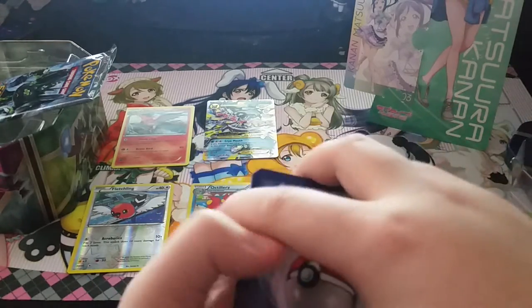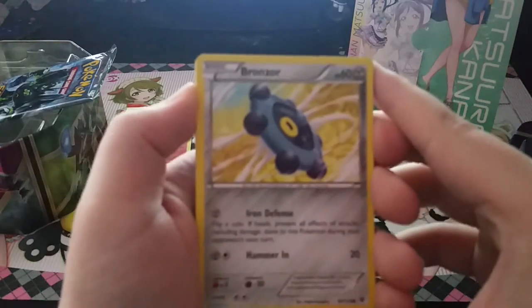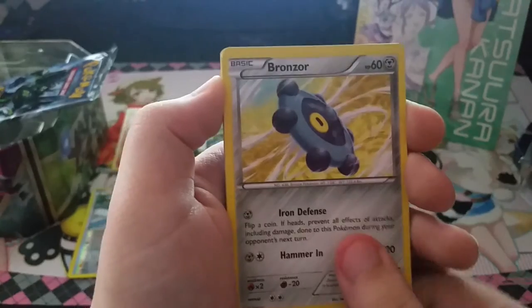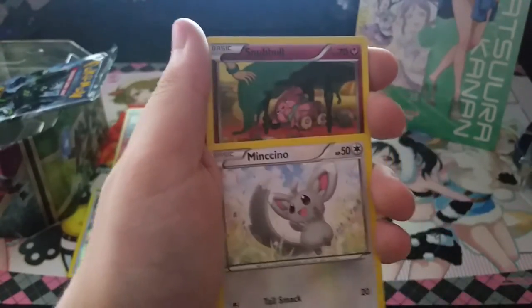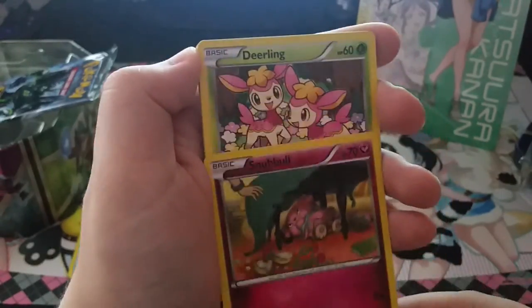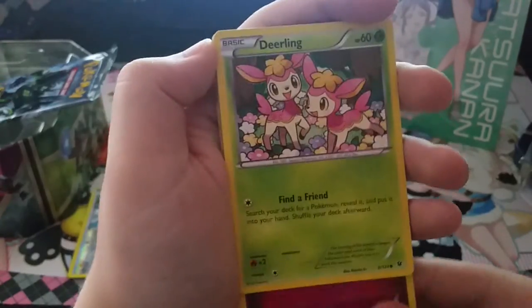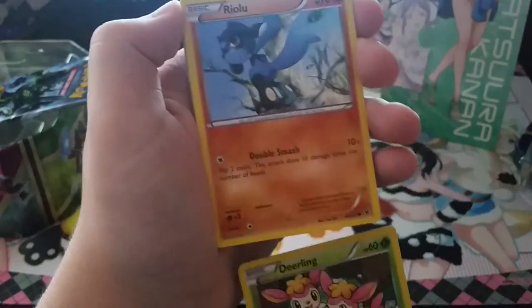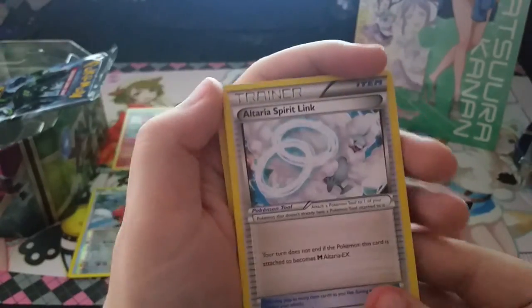It didn't feel smooth, so I'm guessing it's not an EX. We got Bronzor, Riolu, Snubbull — under a little table — Deerling, that's a cute one, look at that artwork — and Riolu.